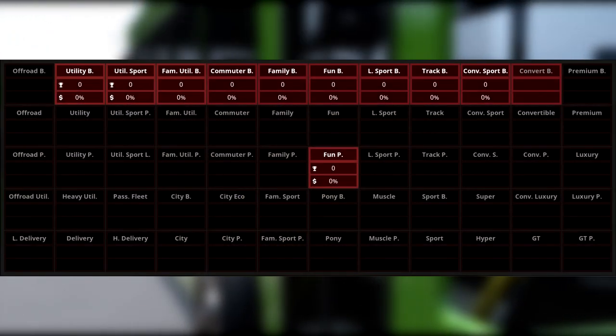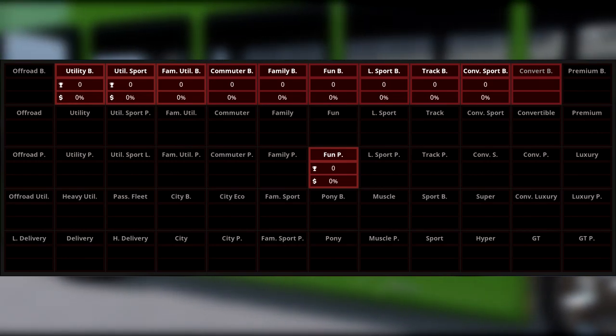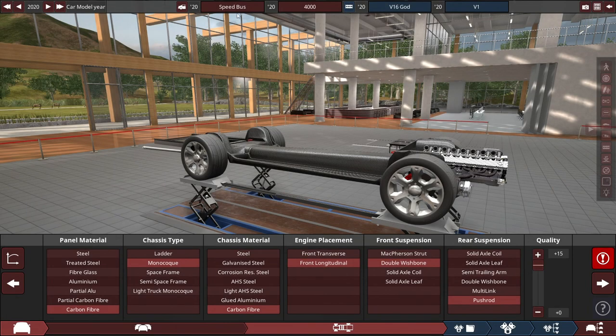For the market, due to the bus costing millions of dollars to make — which includes an unrealistically powered engine — it doesn't compete with anyone in the market. In terms of how I made the Speed Bus 4000, the panel material will be made out of carbon fiber with a monocoque chassis, also made out of carbon fiber.